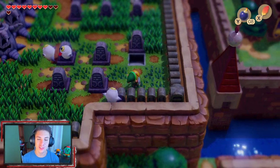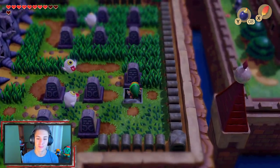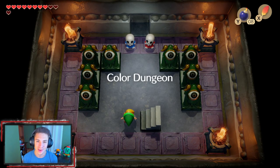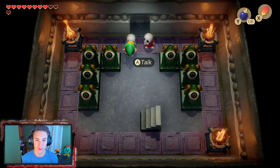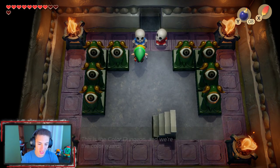In the last episode, we actually rescued the pink ghost, brought him to his grave, and actually opened up the color dungeon. But in this episode, we're going to be tackling the color dungeon and obtaining the item. This isn't like any ordinary dungeon — we actually get a reward for ourselves. This is like a secret dungeon we can do on our own time. This guy's name is Guard — this is the color dungeon, and we're the color guard.